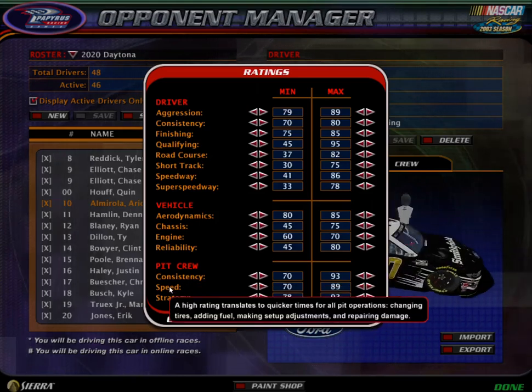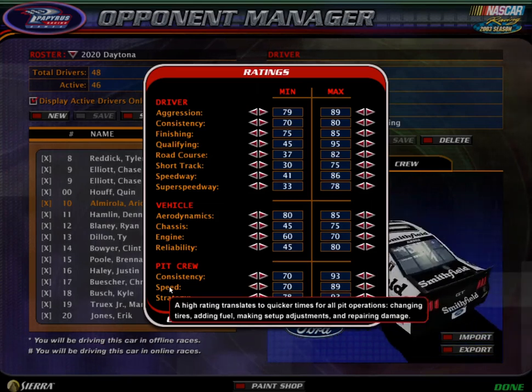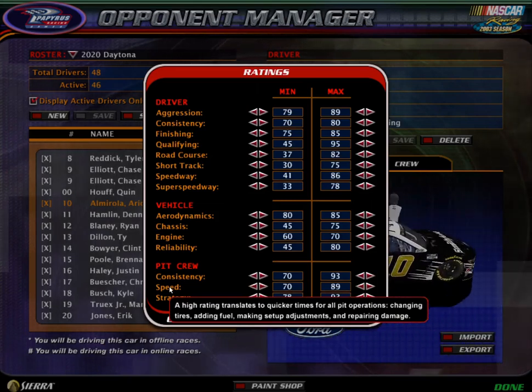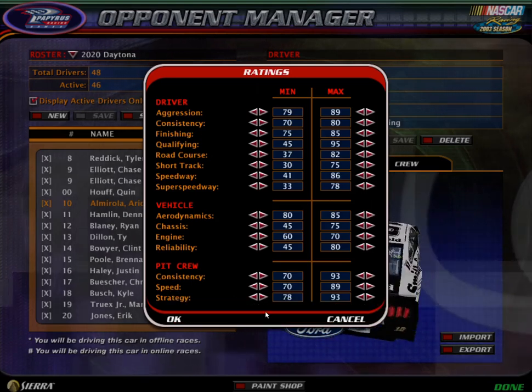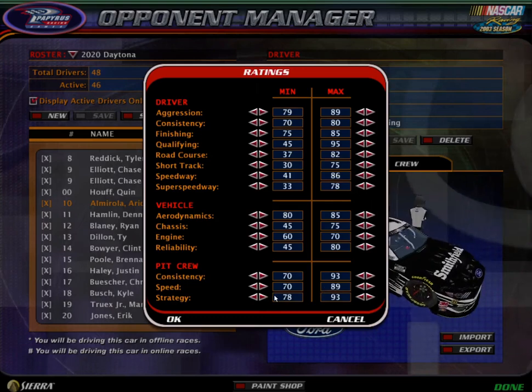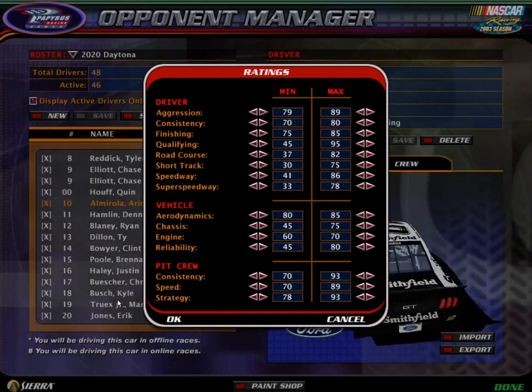Speed — a high rating translates to quicker times for all pit operations: changing tires, adding fuel, making setup adjustments, and repairing damage. That is the easiest one on here. The higher the speed, the faster your pit crew is; the lower the speed, the slower — pretty easy.